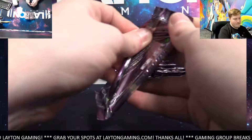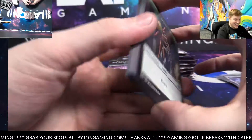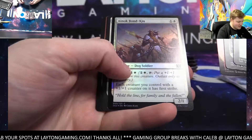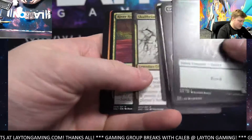Hydroid Krasis has gone up a lot — take that. Burning Tree Emissary, Bonkin, Skullbriar black — this is a crazy one.